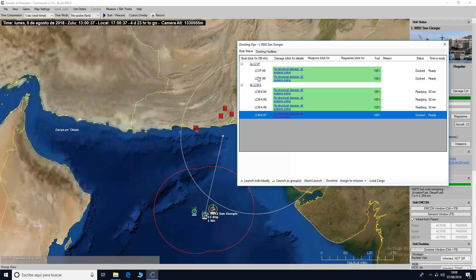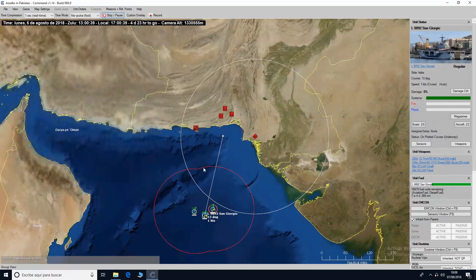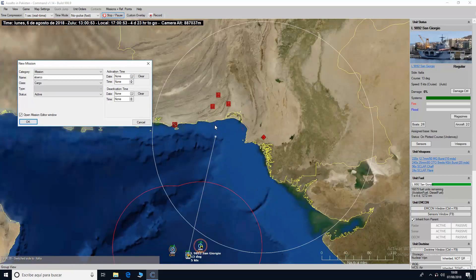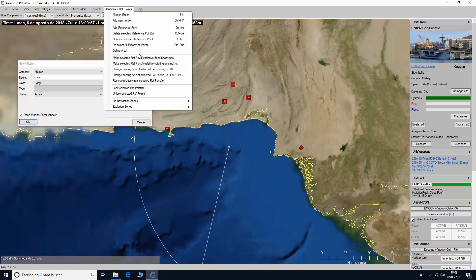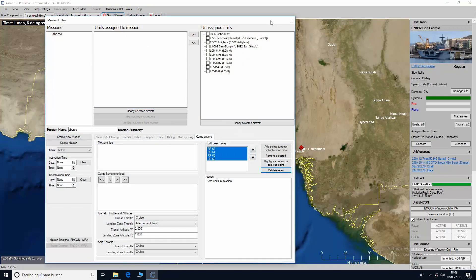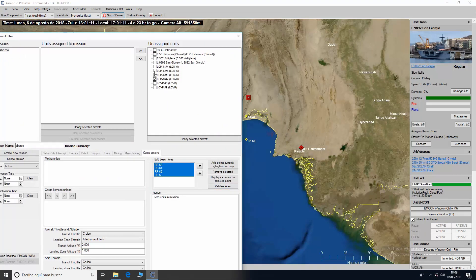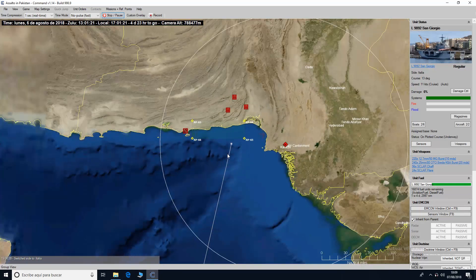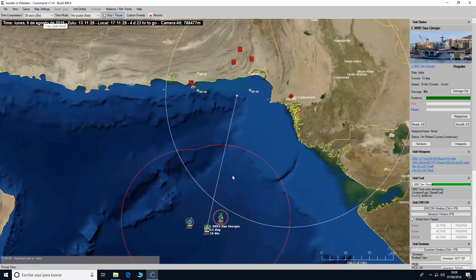These two weren't needed — that's fine. Now we create the cargo mission and name it 'Sbarco'. We need to define a landing area. We define the landing area where the craft will unload. We validate the area and assign our loaded LCMs. We set the San Giorgio as inactive mother ship and wait for the fleet to approach.